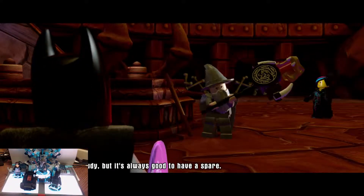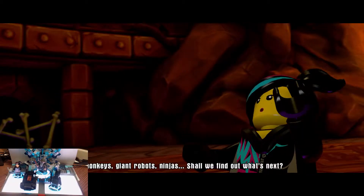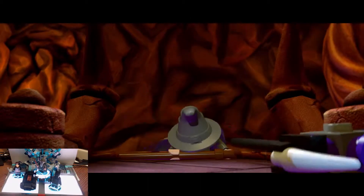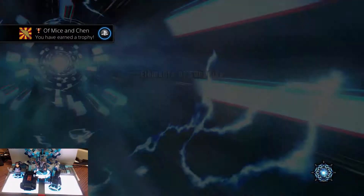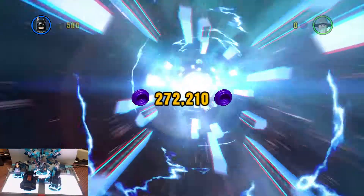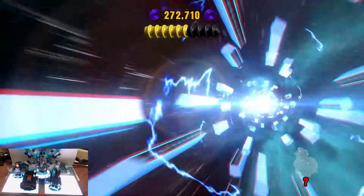It's a little gaudy, but it's always good to have a spare — we should keep them separate. Flying monkeys, giant robots, ninjas — shall we find out what's next? I think we should, Wildstyle. The adventure continues, guys. Of Mice and Chen — the trophy has been collected. The level has been completed. I want to thank you guys so much for being here. If at any time you enjoyed this, please hit that like. We've got much more LEGO Dimensions to come. Let's go ahead and finish this out and see what our new keystone has in store.